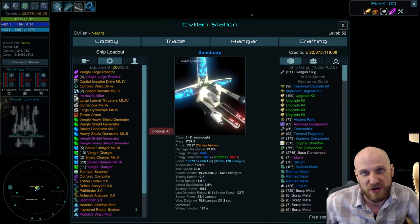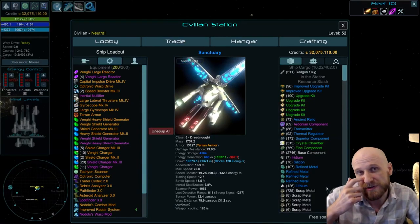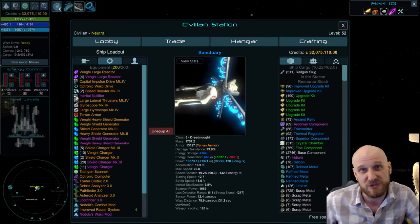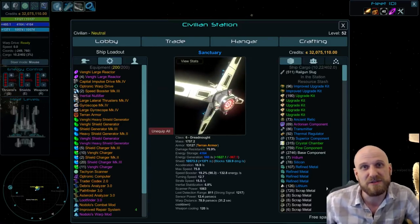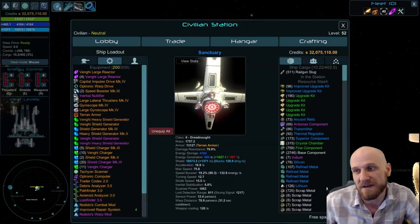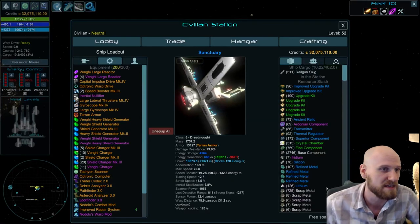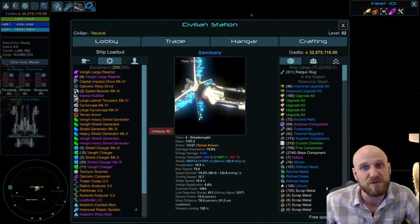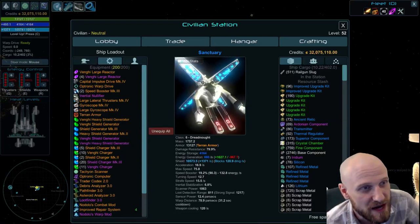For example, Vengi chargers, while slightly less space-efficient than Mark III chargers for shield regeneration, also come with some inherent energy storage space. So it may be that you can use Vengi chargers and not need any batteries while still having enough of an energy bank for long-distance warping. All of this while balancing the power draw from all these devices, so you also have to stack additional reactors to account for that power.